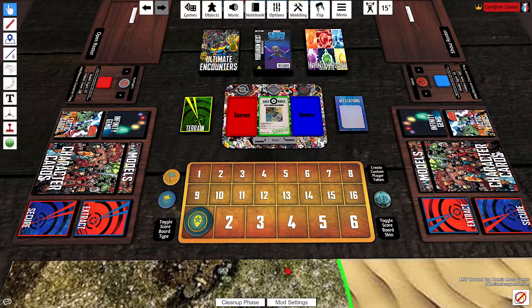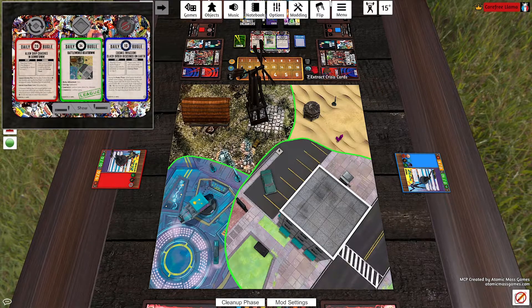Next I'll show you how to spawn the Crisis Tokens. We're just going to take the top one out of each — the top extract is Alien Ship, and the top secure is Cosmic Invasion Vaults. To spawn the tokens, now that they're in the tray where they're supposed to go, you just click the Setup Crisis Tokens button — it looks like the Daily Bugle. It's going to spawn all the tokens in, first the secure then the extract, and it'll make sure the secures are locked down and the extracts are unlocked so you can pick them up. If you spawned the wrong Crisis cards, just click the button again and it will remove them.